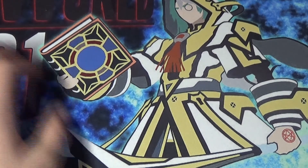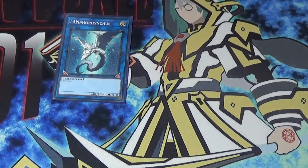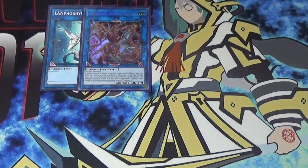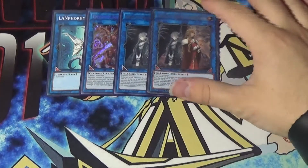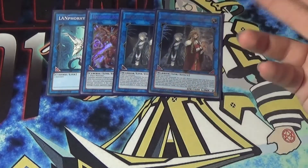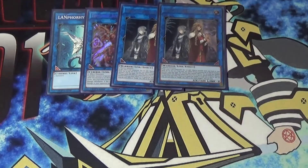Moving into the extra deck — we're starting with some links. We have Lyna the Light Charmer Lustrous just because, Topologic Bomber Dragon just because, and of course we have Isolde, Two Tales of the Noble Knights. Since it's Noble Knights, you can really take advantage of all her abilities and the fact that the Noble Arms go to the graveyard, which is pretty dope. Isolde is really kind of necessary for this deck.